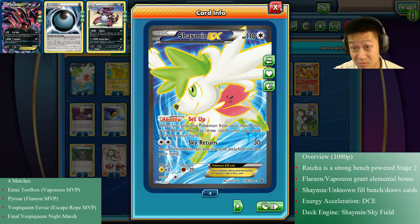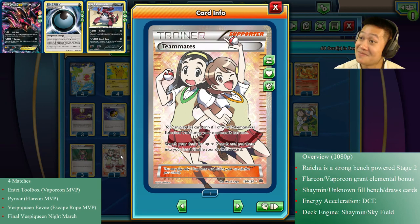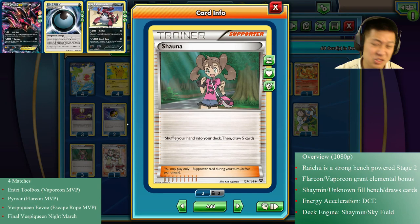Because I'm using Fire and Water energies, when I attach them to my Eevee they automatically evolve into Flareon or Vaporeon, and I can add a Double Colorless Energy — boom, Flareon or Vaporeon can fight. Now let's look at the draw system. It's a Shaymin draw engine — expensive, I know, but it really helps Raichu. Shaymin plus Sky Field gives all that bench space needed to power up Raichu. To make Shaymin work, I'm using Pokémon Fan Club to fill up my bench.